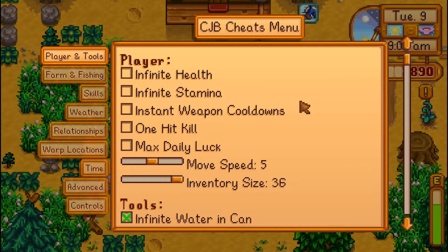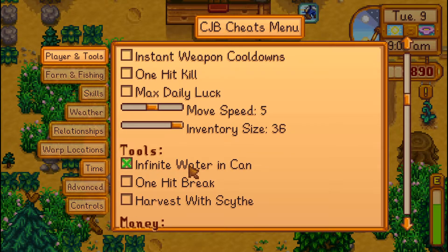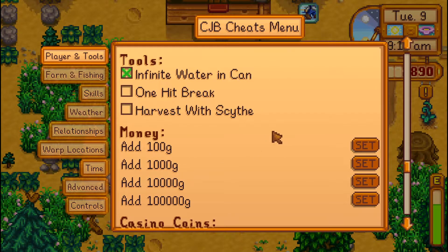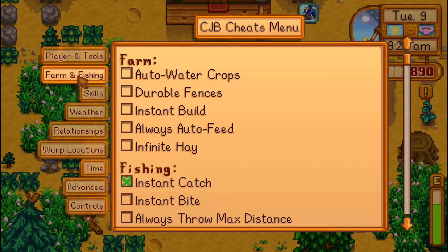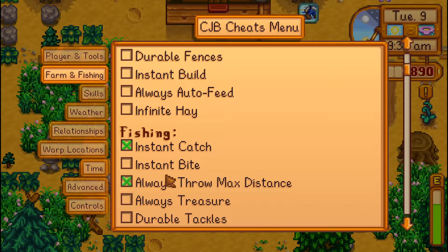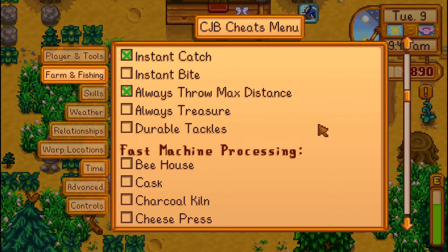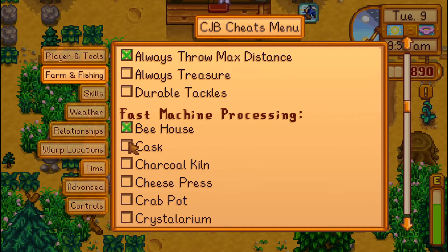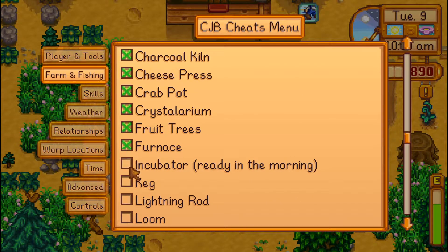Because you can do — I mean, once you've played this two or three times, you want to kind of spice it up. You can do infinite water, one hit. You can do all of your harvesting, you can add money so you don't have to go through the grind of getting everything. Got casino coins. Farm and fishing — I always do instant catch, always throw max distance. You don't have to do the treasure or anything. I always do everything for the fast machine processing, I click everything. Here you have your skills, your professions. I don't really mess with that, honestly.